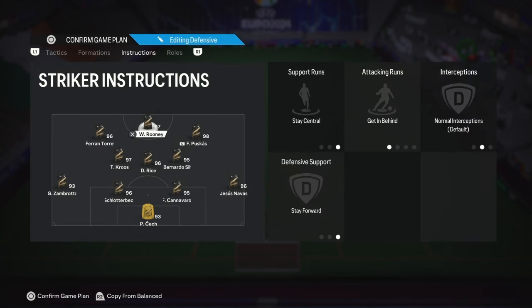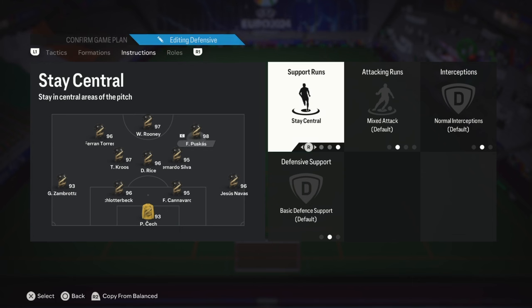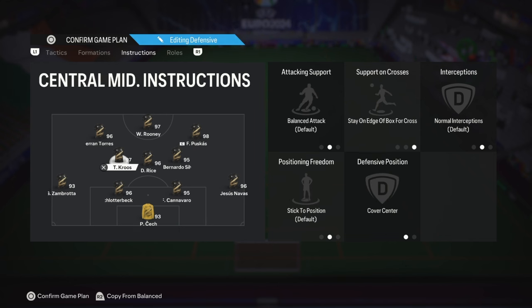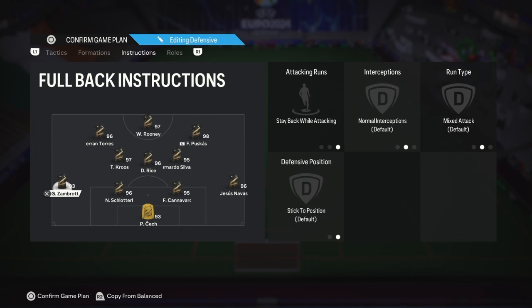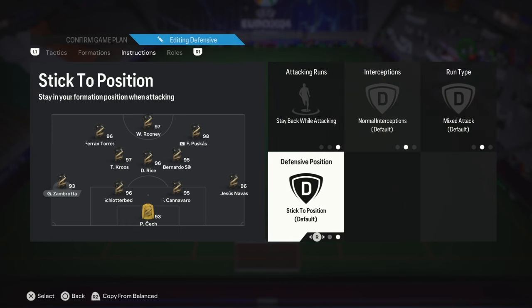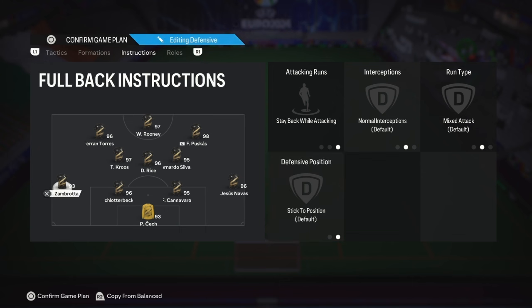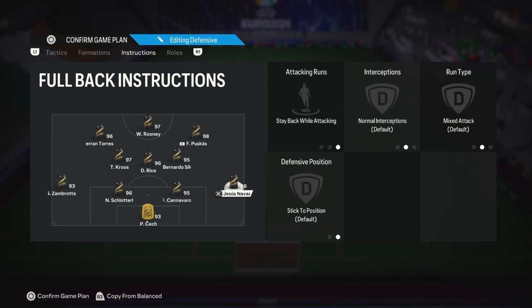My instructions: Rooney will stay central, get behind, stay forward. Ferran Torres will be on basic. Gass will be on basic, but sometimes I have him stay central and get behind — it sometimes works, sometimes it doesn't. Cruz is on balanced, stay at the edge of the box, cover center. Rice stays back, stay on the edge of the box, cover center. Bernardo Silva is get forward and cover wing. Left back and right back have stay back while attacking, though sometimes I change it to balanced or step up and mark opposition attackers tighter when receiving a free pass. Jesus Navas is on stay back while attacking.